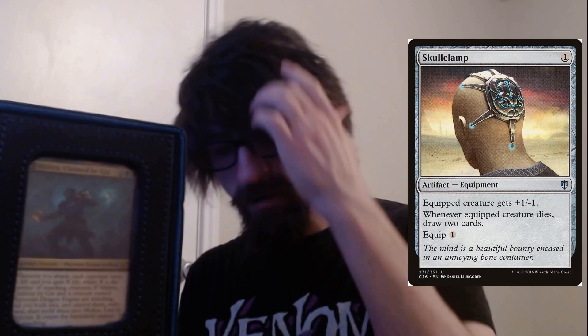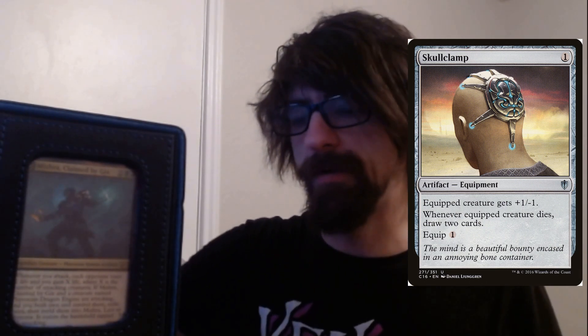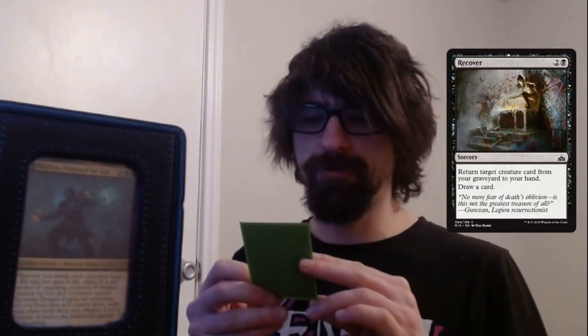We have Skullclamp — a one-cost artifact. Equipped creature gets plus one minus one; whenever equipped creature dies, draw two cards. Quick to cast, one cost to equip — just draw power and card engine.